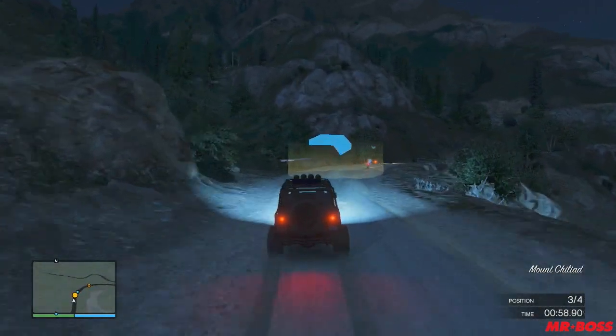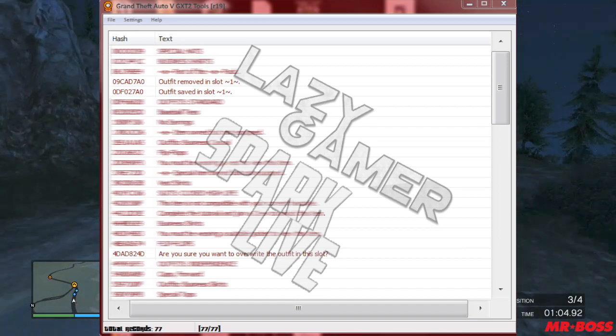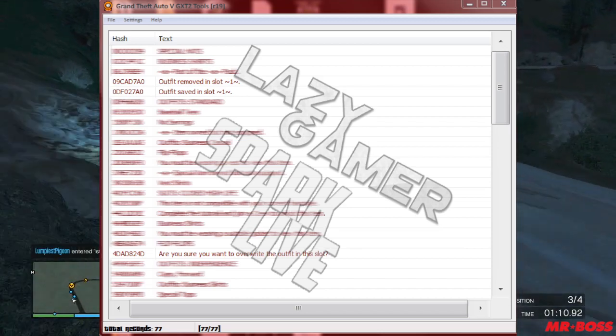I'll put an image on the screen for you guys right now. Essentially there are three lines you need to look at: the first one is 'outfit removed in slot 1', the second is 'outfit saved in slot 1', and finally 'are you sure you want to override this outfit in this slot.' So this is really cool.